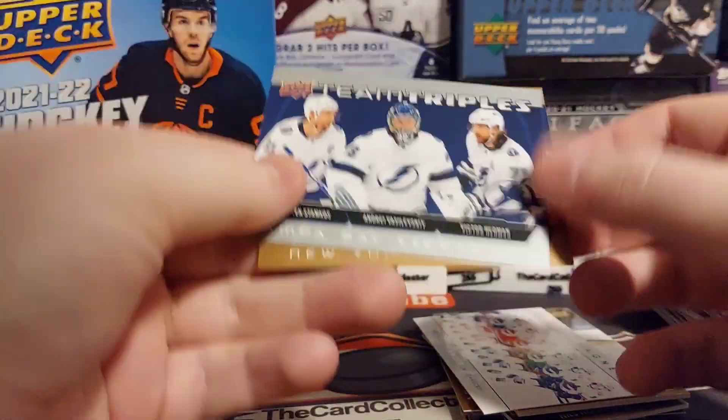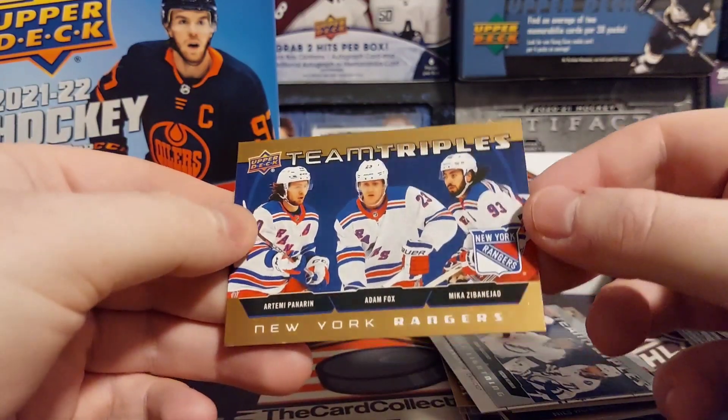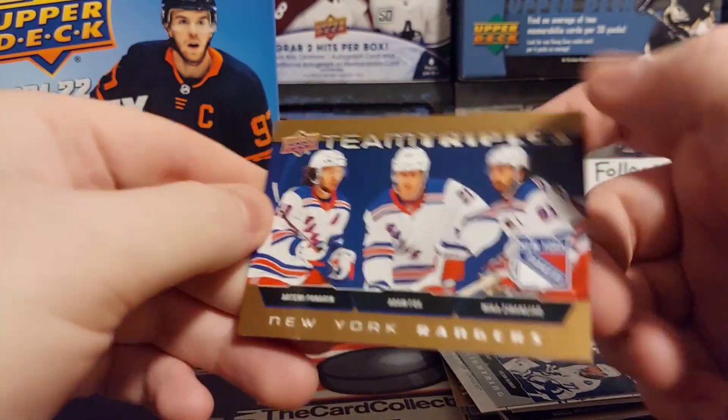Looks like we got Tampa cards. Zamkos, Hedman — there's Barzal, Bjugstad, Fox, and Panarin.